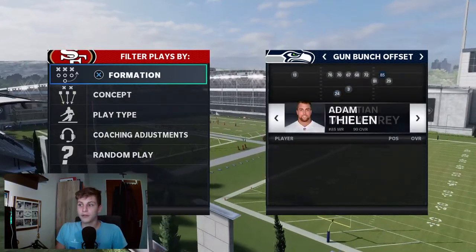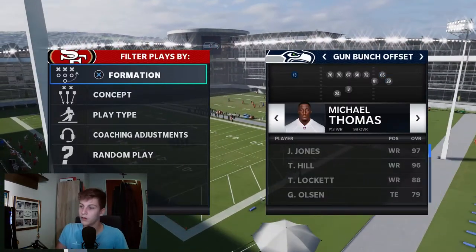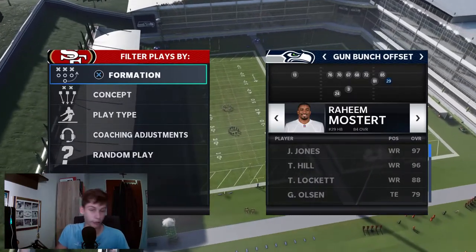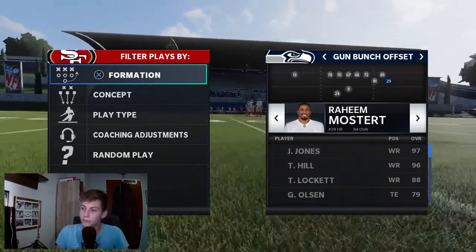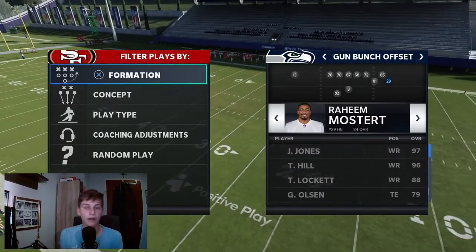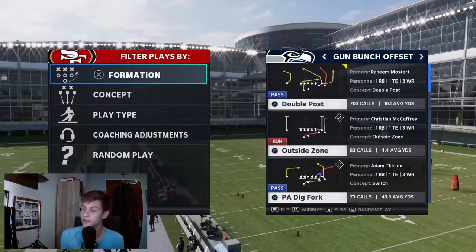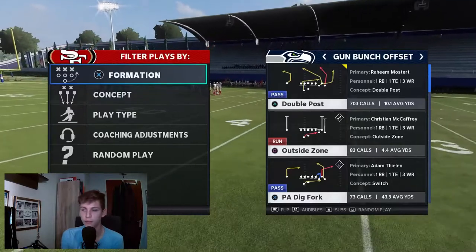You need to make a couple of substitutions. The most important thing is to have a running back subbed in here — whichever spot you prefer. Gun Bunch Offset regularly has one halfback on the field, one tight end, and three wide receivers — so a 1-1-3 personnel. Now what you do by subbing in another halfback is, in the eyes of EA, you now have a 2-1-2 set, which means you can audible to other formations in that 2-1-2 sub package.